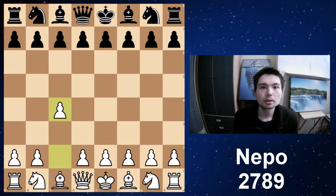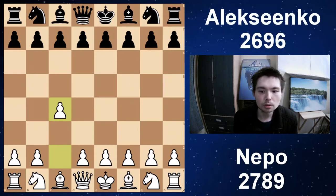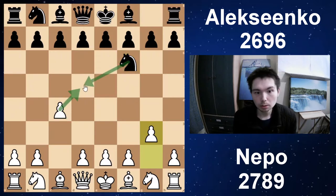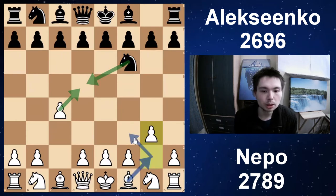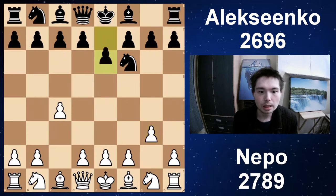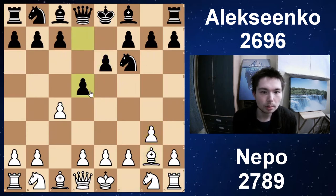Jan Nepomniachi has White, Kirill Alexenko has Black. C4, Knight F6, and G3 — we have the English setup. White controls the central square, Black also controls it, but the point of G3 is so then White can put a Bishop on this diagonal, also controlling this square. G3, E6, Bishop G2, D5 — so Black has control on D5 as well. Knight F3, Black now captures the pawn.